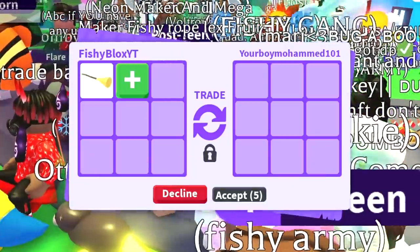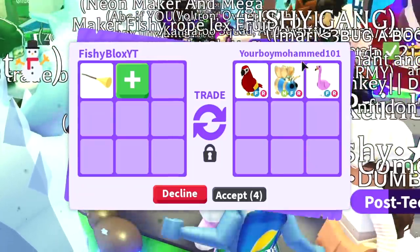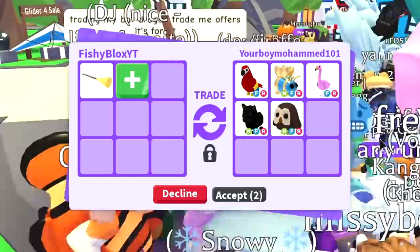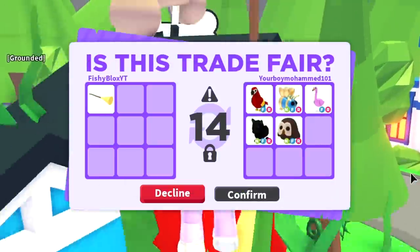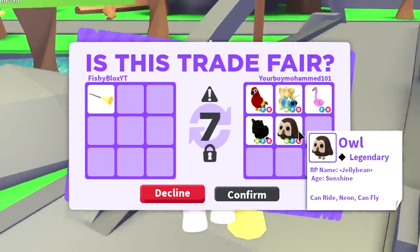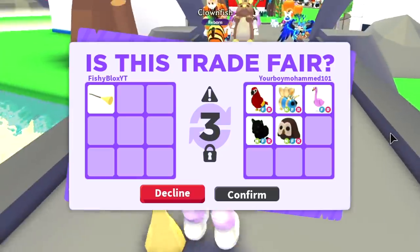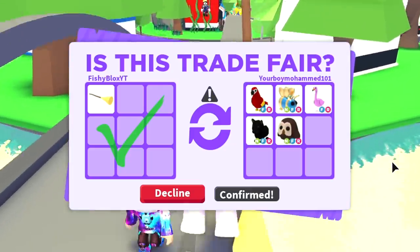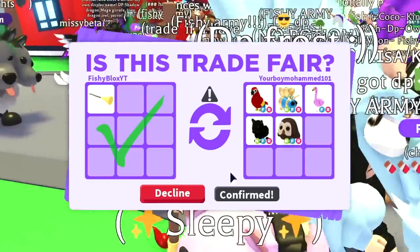We have Your Boy Muhammad — let's see what he has to offer. We got the parrot, neon fly-ride queen bee, flamingo, neon fly-ride black panther, and neon fly-ride owl. I feel like this might be a troll to get in the video, but a neon fly-ride owl and a parrot would be a huge win. I'm going to confirm, but I'm worried they'll break the trade — and yeah, I don't want my trades to break so I do have to decline, even though it was an amazing offer.